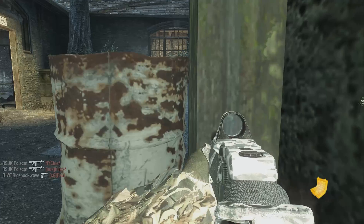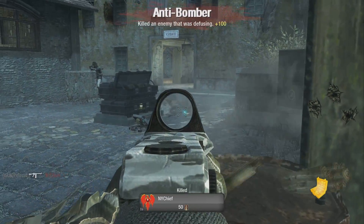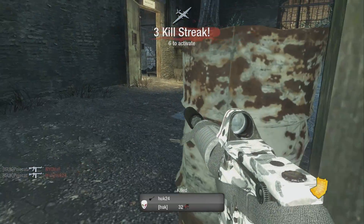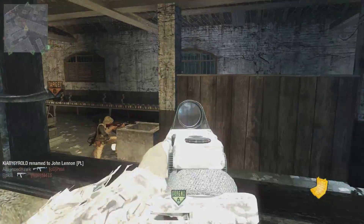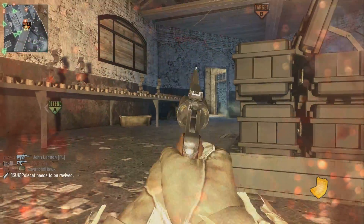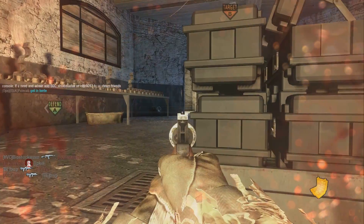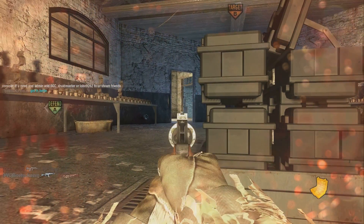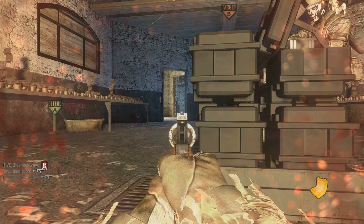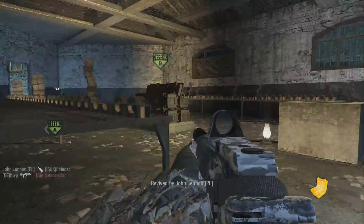Spy plane ready for deployment. Spy plane standing by. Enemy spy plane incoming. Bomb is armed. Friendly Cobra inbound.